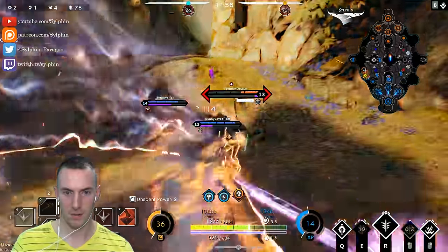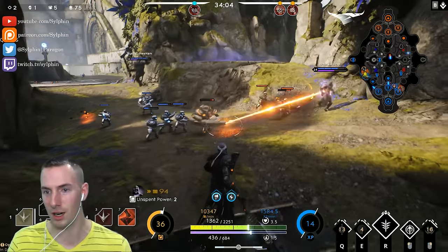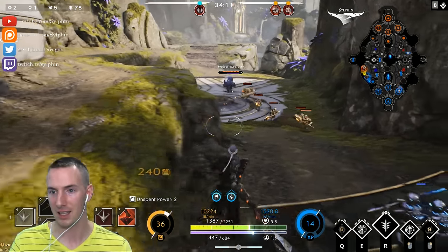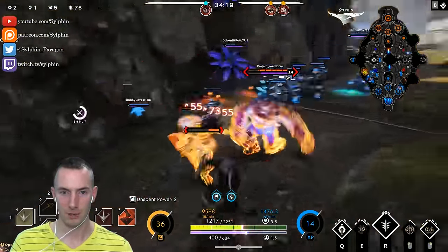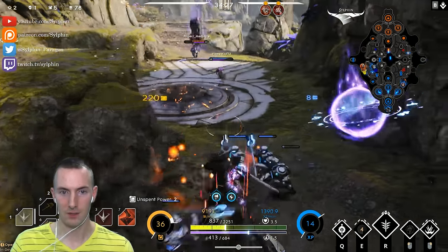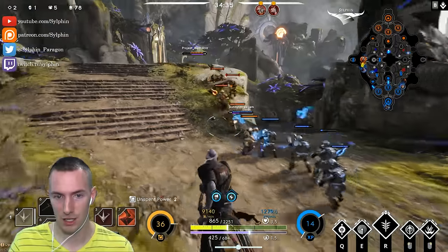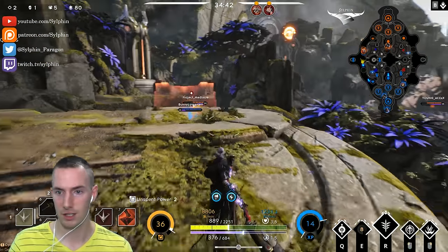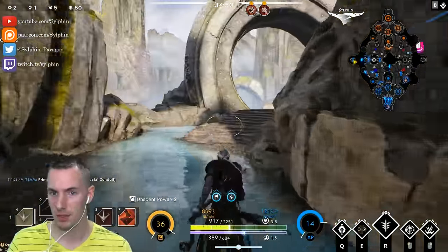We totally destroyed the enemy's chimera here — looks like we'll be able to get this. I should have saved my Q. I wanted to really engage but I'm not thinking of what the enemy is going to do in response. There's a little bit of animation canceling on the steel, although for some reason he's doing a fair amount of damage while being tanky. I need to use his Q as much more of a situational ability. I could be using the Empyrean Mask a little bit better.